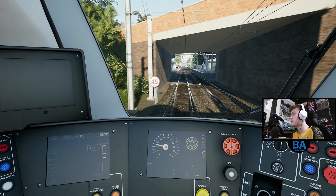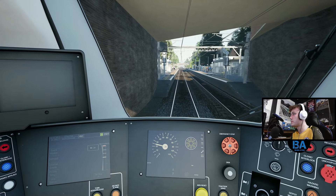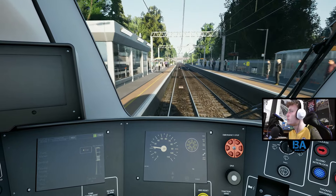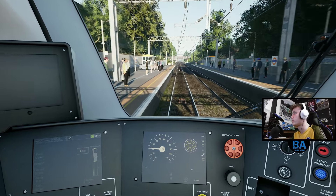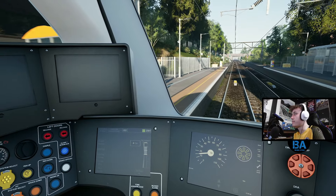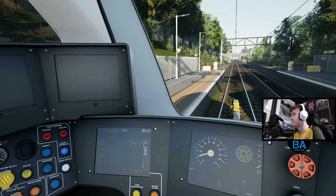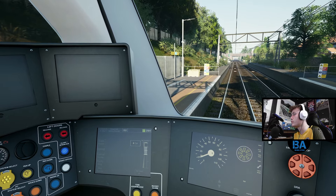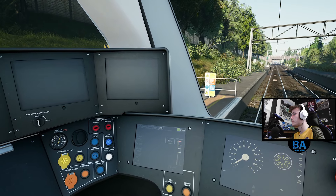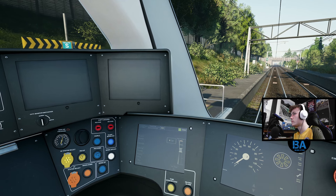Woodgrange Park is just here, and then from here it's just Barking and Barking Riverside - that's it. About 10 minutes or so. It's just a neat little route - a full end-to-end run. You can sit on the same train all day just going backwards and forth. 40 minutes from one end to the other - not too long, not too short.